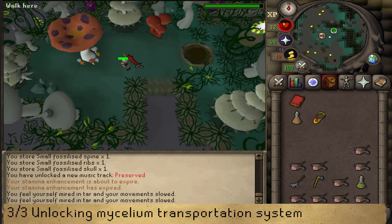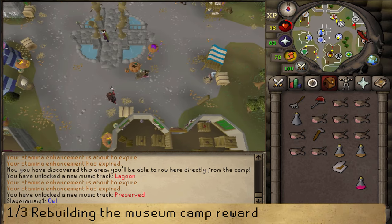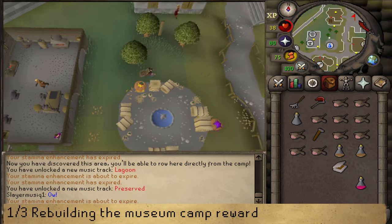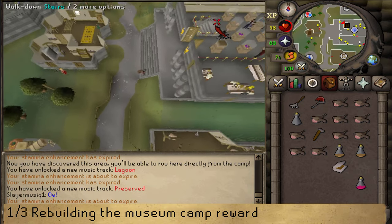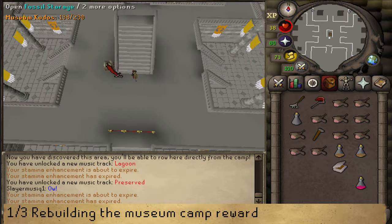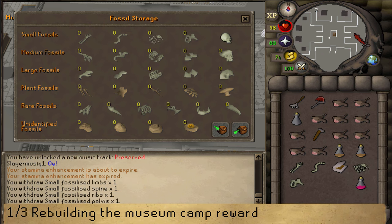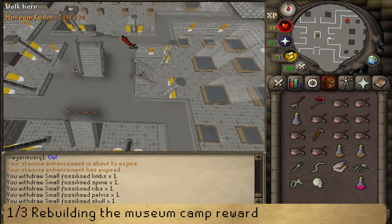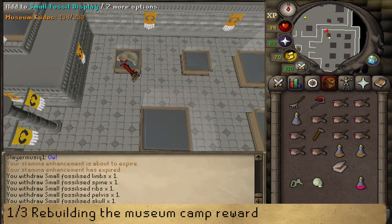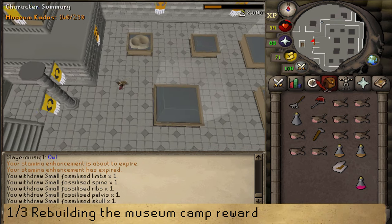Now there's only one more thing to do: claim the reward for rebuilding the museum camp. Make your way to the Varrock Museum and go to the basement. Climb down the stairs and behind those stairs find another staircase going to B2F. Next to those stairs is another fossil storage — open it and take all five fossils. Go west or east (it doesn't matter) and in both the western and eastern rooms you'll find fossil displays. Add to a small fossil display five times, and after adding the fifth one you will be rewarded with two kudos and an XP lamp granting 2000 experience that you can put on any skill.